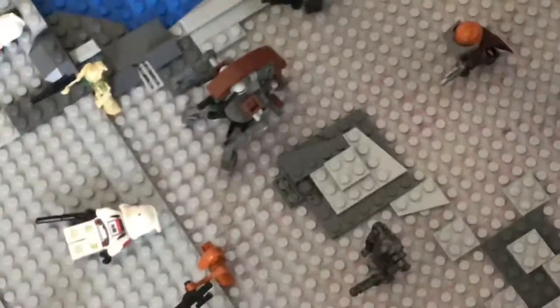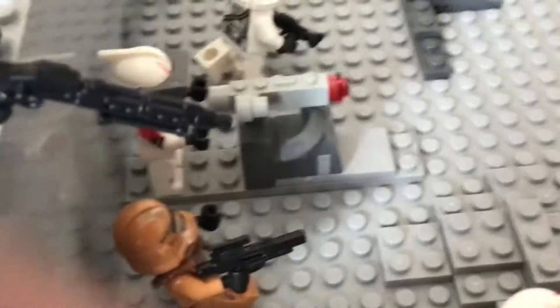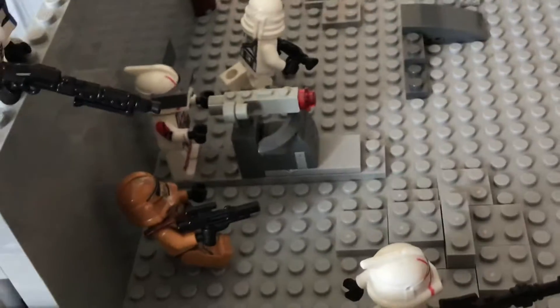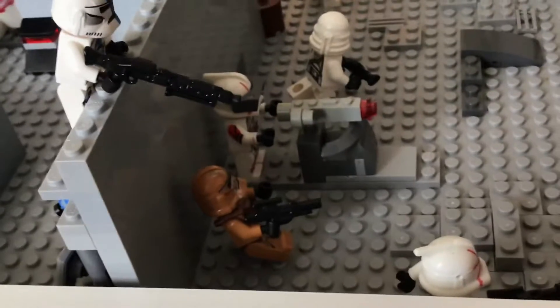There's another droideka, a sad clone, and around the year 2000 there was a clone set that had a little turret protection thing with one of these guns on top. I was sadly not around to get it, but I tried to make my own version and I think I did pretty well with that. There are also some barrels and jet packs on some of the guys — one, two, three, and then one on the sniper over in the sniper tower.